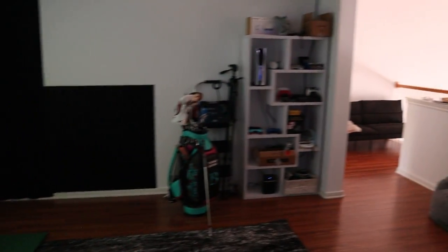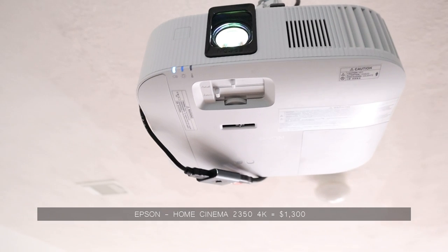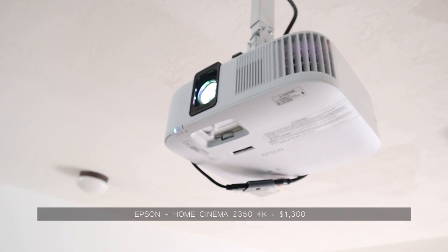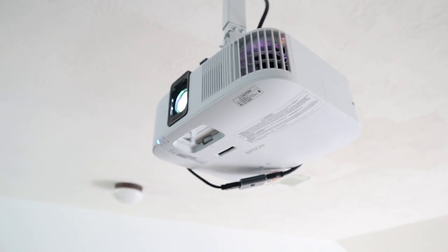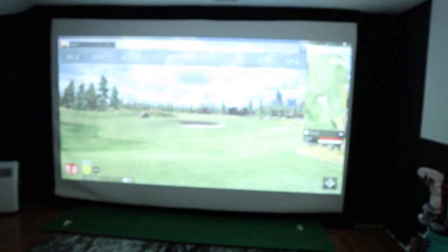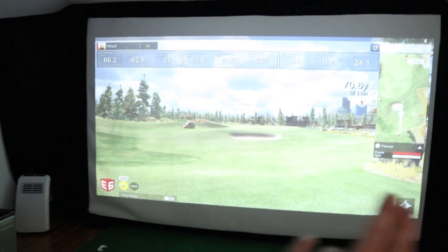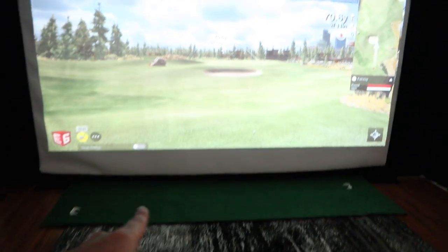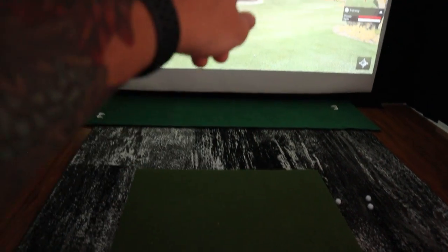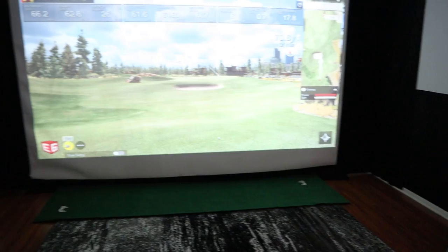The next major purchase paired with the impact screen is the projector. I have an Epson 4K projector that cost $1,200, and the one I'm probably upgrading to is $2,000. The difference in price is that the upgrade is a short-throw projector — mine is a standard one, so I had to mount it outside the room to get enough distance for the width I needed. Also, because it's off-center, you'll see my shadow when swinging, so placement matters a lot.